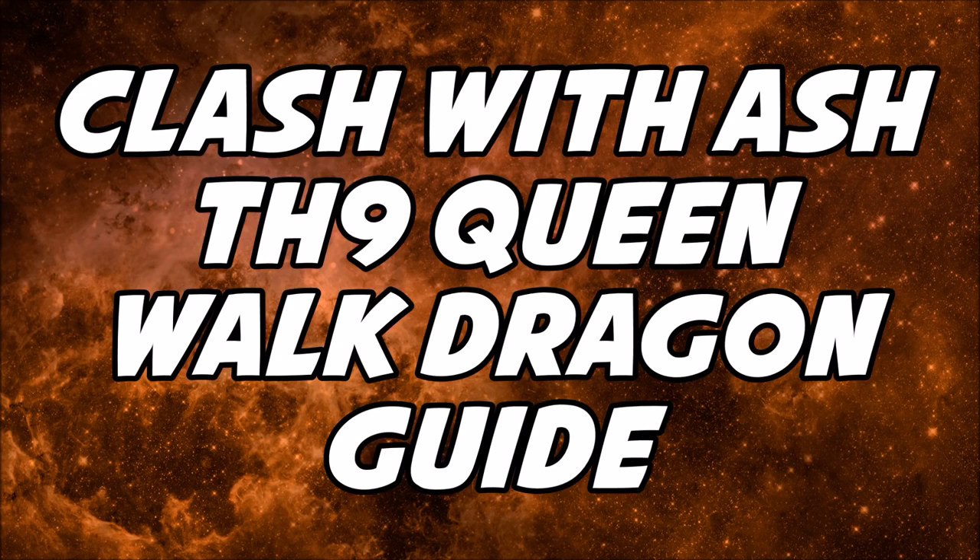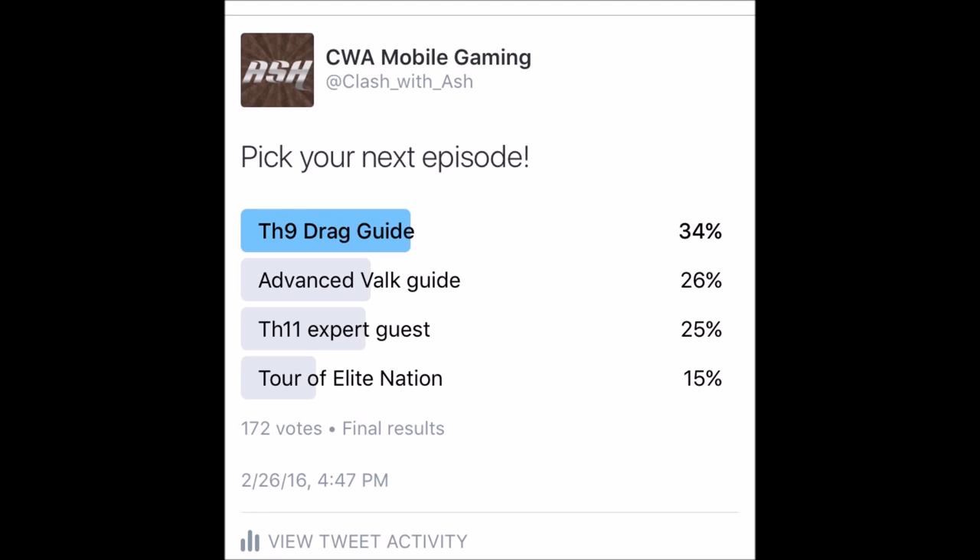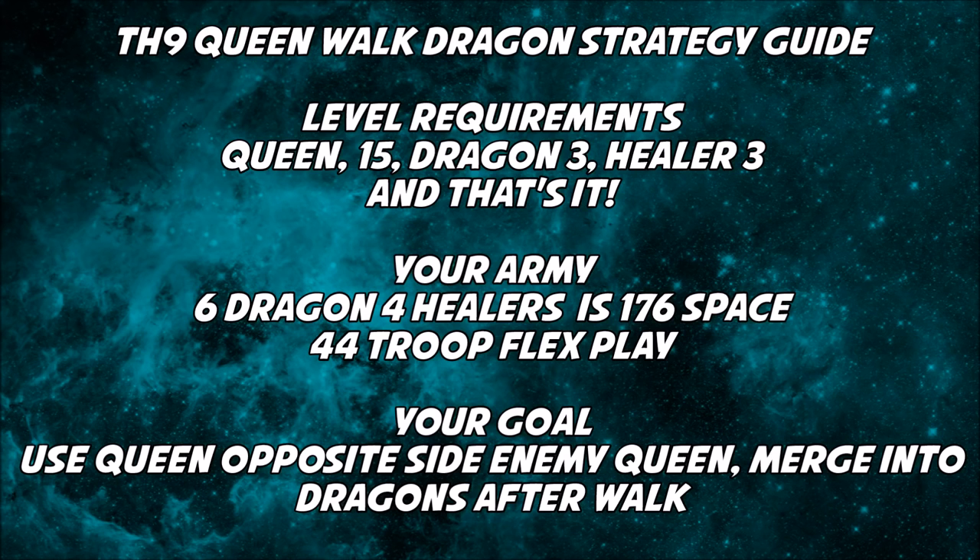Hey guys, Ash Lane here with a really solid strategy guide for Town Hall 9. We're going to get a lot of three-star attacks using it — it's a queen walk into mass dragon. If you're not following me on Twitter at Clash_With_Ash, I let you guys choose the episode some nights, and today you chose the Town Hall 9 dragon guide, so here it is.